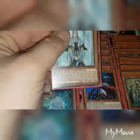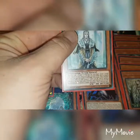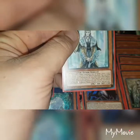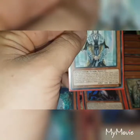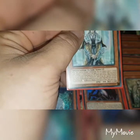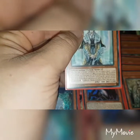Master with the Eyes of Blue: when this card is normal summoned, you can target one level one light tuner monster in your graveyard and add it to your hand. You can shuffle this card from your graveyard into your deck, target one effect monster you control, send it to the graveyard, and if you do, special summon one Blue-Eyes monster from the graveyard other than the sent monster. You can only use this effect of Master with Eyes of Blue once per turn.